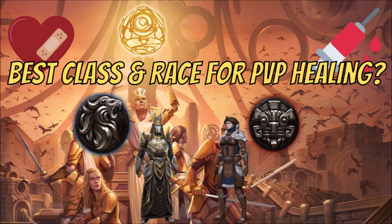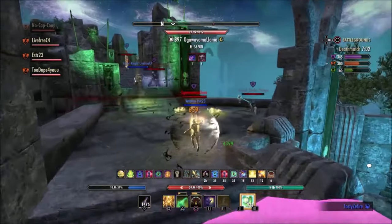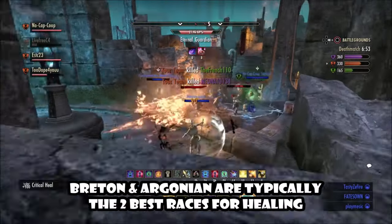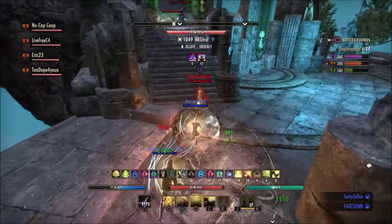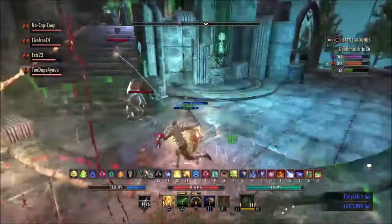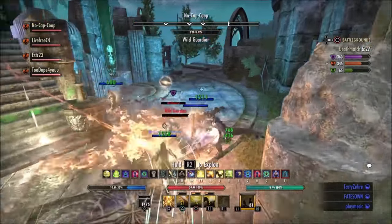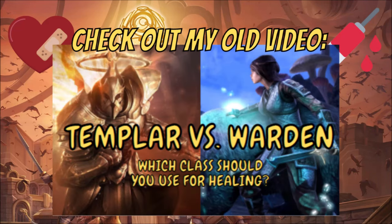This section is up for debate, but if you are a noob, the top two classes for healing would be the Templar and Warden. These are the two classes with dedicated skill trees for team healing: the Templar has the Restoring Light skill tree, and the Warden has the Green Balance skill tree. Other classes like Sorcerer and Necromancer definitely have their uses in smaller-scale PvP healing situations, but their learning curve is higher. Sorcerer healers are great in small-scale PvP like battlegrounds but less useful in large-scale situations like Cyrodiil.